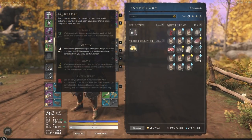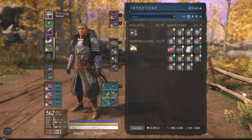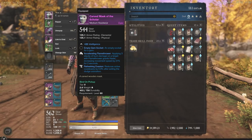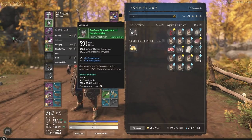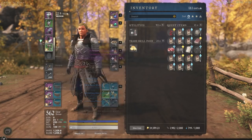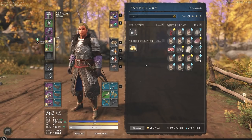Medium armor gives you a ton more tankiness, and you're not going to lose much damage — you're only going to be at 10 bonus damage instead of 20. To hit exactly 22.9, what I'm currently wearing is medium head, heavy chest, heavy gloves, light legs, and medium feet. You can also go heavy head, heavy chest, medium gloves, light legs, and medium feet — both are possibilities to hit that 22.9 medium armor threshold.